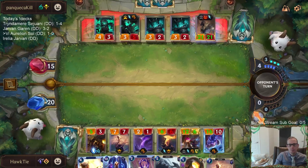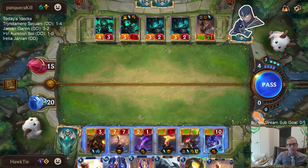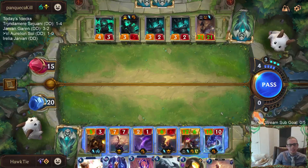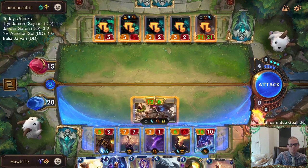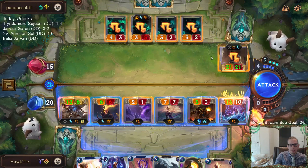Scourge — finish it out. I guess they got me. I couldn't find any Invoke cards to deal with Nasus — not a single one. That's too bad.